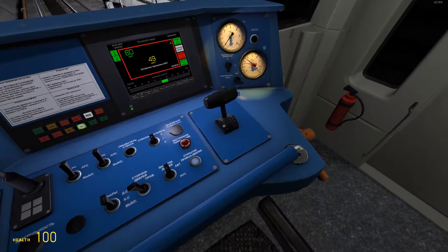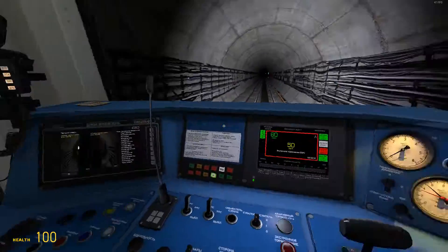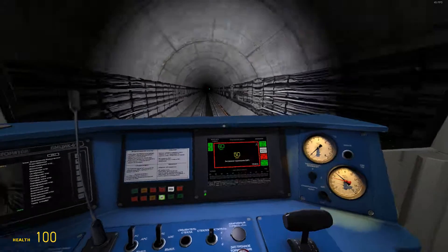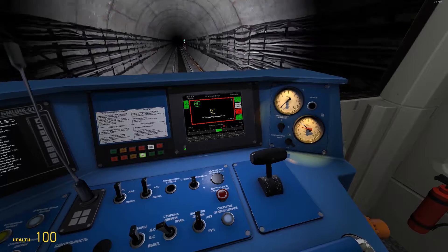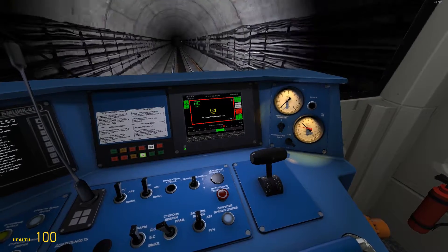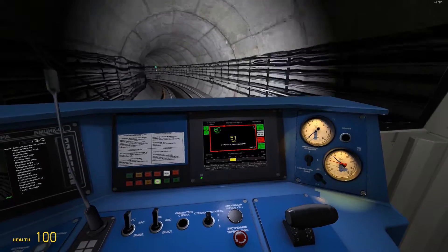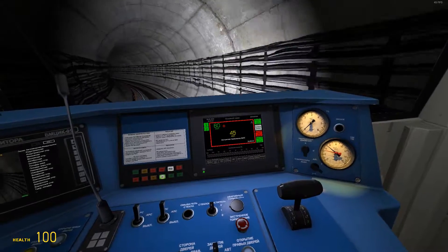One thing to know about controlling this: if you are on zero, the train doesn't brake or accelerate. If you press W one time, it goes to 20. By pressing W again you can make the value higher. The same works in reverse for brakes.